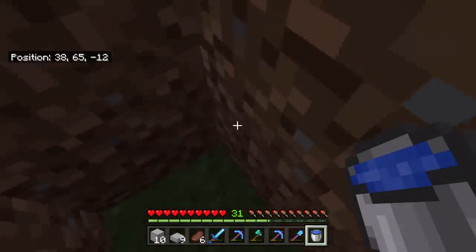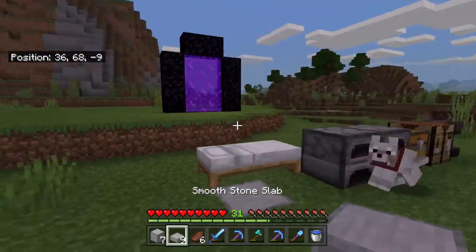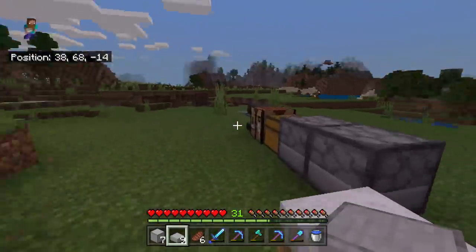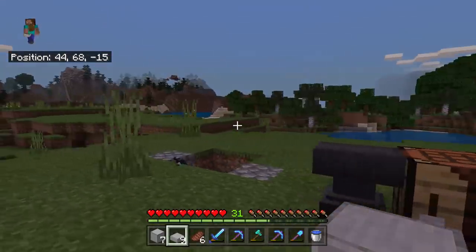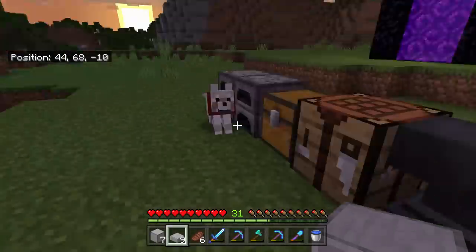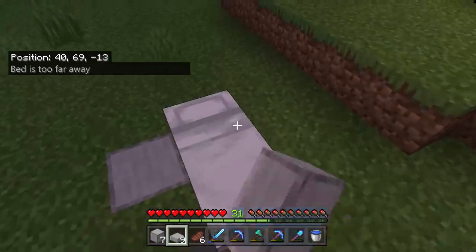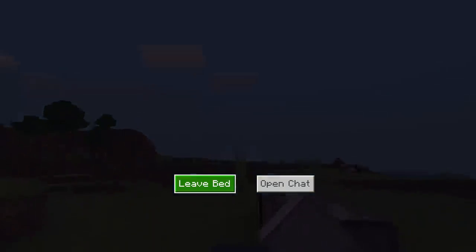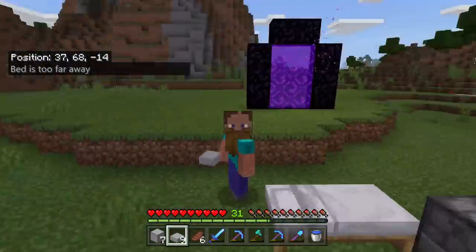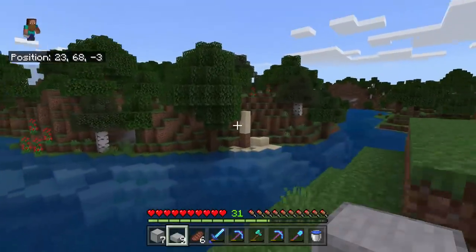That's my first nether portal that I set up. I've been through it, I've found the fortress, I'm trying to avoid it but I think I've got it a bit mixed up. We've got the goats and the mountain update coming before the nether update. Here are my pets — I've got a horse and my dog Mac, who doesn't have a collar on yet. Let me just go sleep and I'll show you the spawn spot.